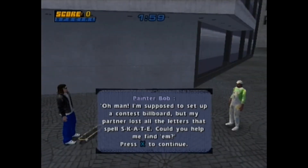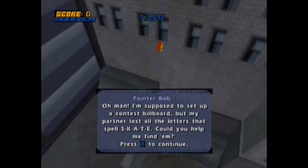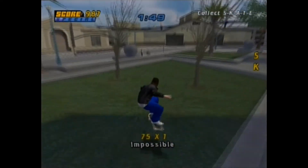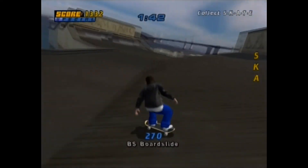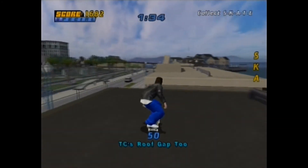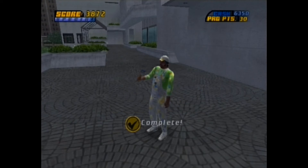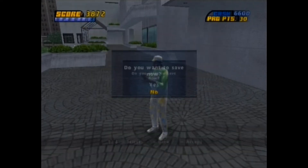Time for another goal. A guy says: 'I'm supposed to set up a contest billboard, but my partner lost all the letters that spell SKATE! Could you help me find them?' So yeah, skate letters — they're all buried around and a bit harder to get than usual, but honestly not too big a challenge. This one's more straightforward than the last. Easy goal. Done. He thanks us: 'Now I have to head for the pier and clean it up for the billboard!' Kind of destroyed the pier dealing with seagulls earlier — sorry dude.